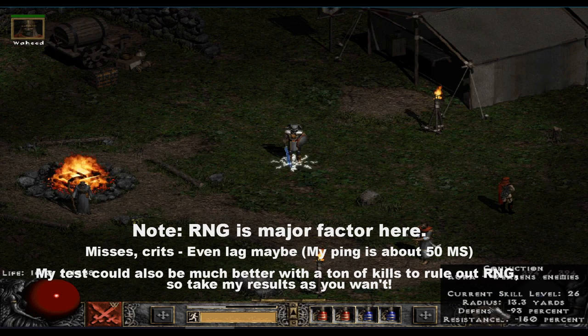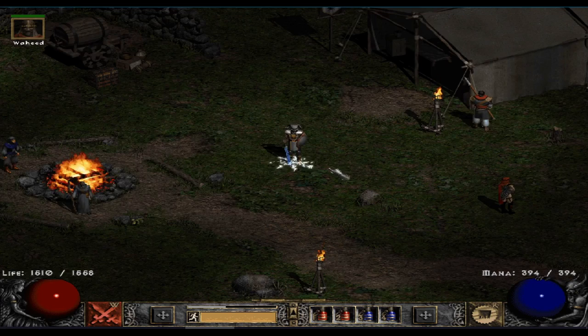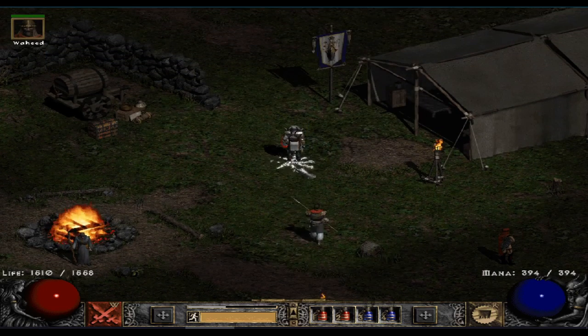I have conviction on this paladin and it reduces the attack rating needed to hit mobs — it's pretty insane to think about. I'm going to be killing Nightmare Mephisto. Why a boss? Well, they don't change — they always spawn with the same amount of health and likely the same AI behavior, so there's not going to be too many variables.